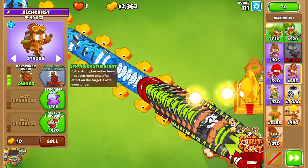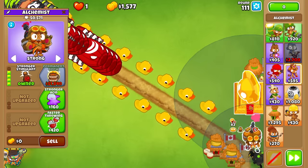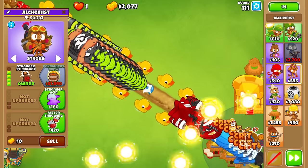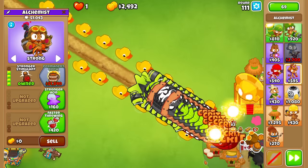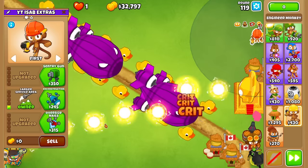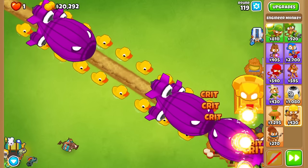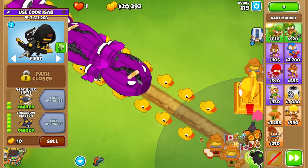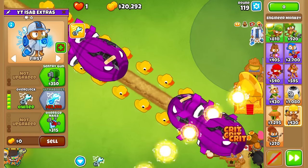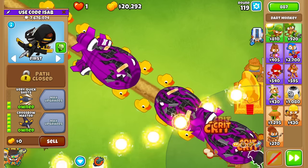Next up, let's do Tier 4 Alchemist. I think it perfectly misses the base of the Temple, so that's good. But if I do eventually get Permabrew, I will make sure to get a Chinook before doing so. If two Dartlings can get to Round 200 on a map just as long as this, I see no reason the Crossbow can't. So we'll probably be here quite a while. Even with the Temple buff, it looks like it's going to take quite a while.